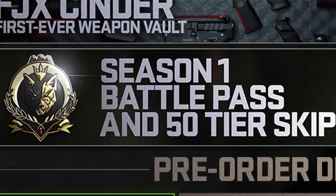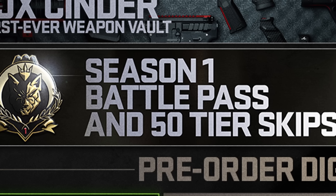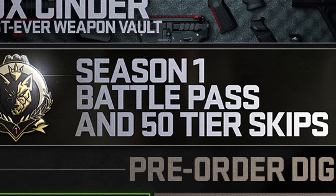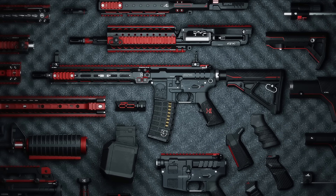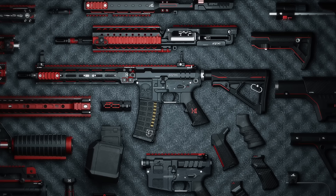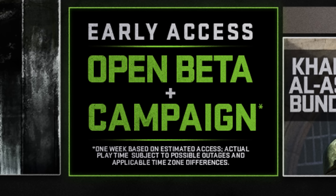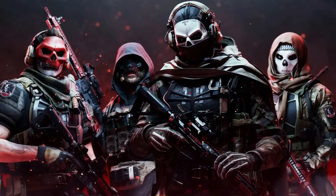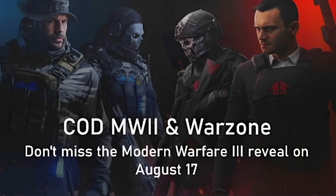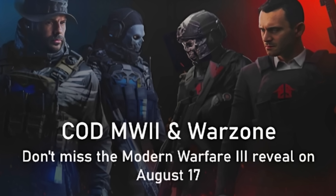For an extra $30 you got the game itself plus a Season 1 Battle Pass with 50 tier skips - I don't think they'll change that for MW3. The Battle Pass is about a $10 value, and the tier skips are probably another $30 value. They also had a Weapon Vault, early access to the open beta, and the campaign. Then there's a Red Team 141 Operator Pack. I think what's going to replace that is these four brand new operator skins that got leaked, since the red team also had four operators: Ghost, Price, Soap, and Farah.